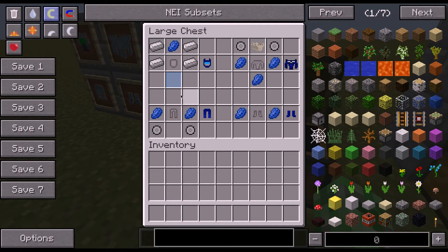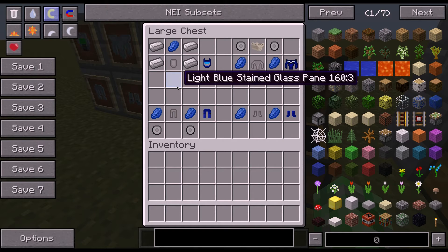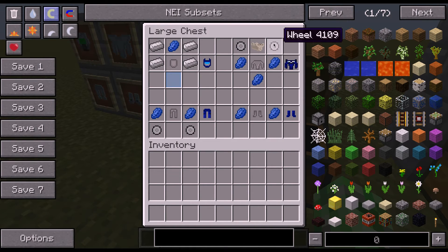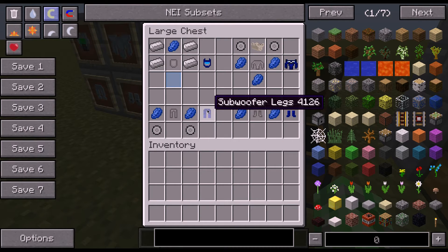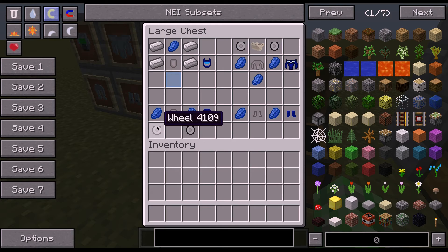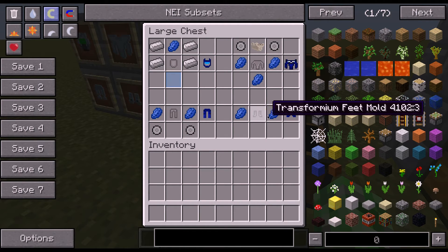And then Subwoofer is almost the same, just different dyes. For Subwoofer, you need the transformium head mold, four iron, lapis, and light blue stained glass pane. The torso is basically the same thing - you need two wheels, standard engine, torso mold, and three lapis. For the legs, you need the legs mold, two lapis, and two wheels. And the feet, you need the foot mold and two lapis.